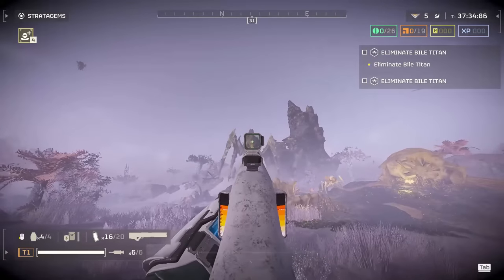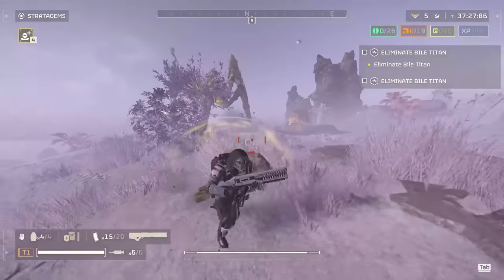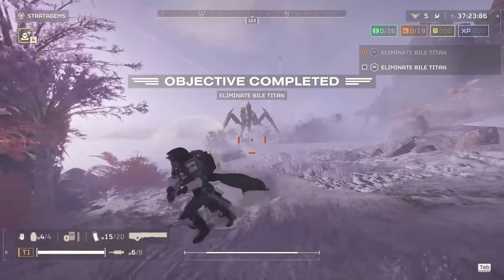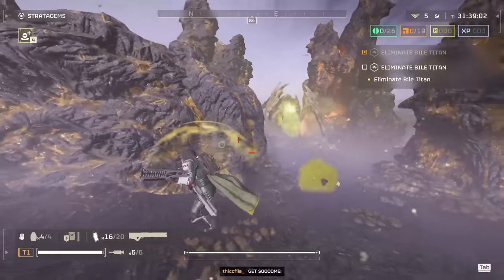Personally with the railgun, I found that shooting them dead center in the forehead was the best way to do it. I'm going to play a clip where I shot it twice in the forehead and it bled out, and then another clip where I shot it two or three times in the forehead — or maybe two times in the forehead and once in the side of the head — then shot out the sacks and it died.